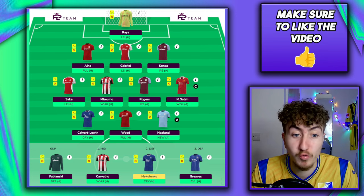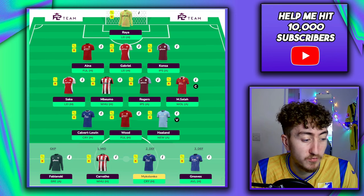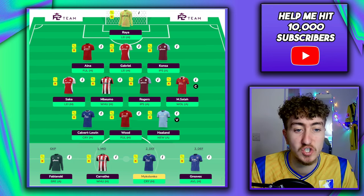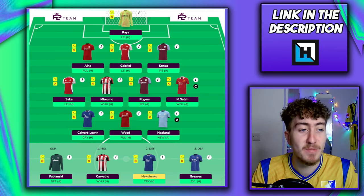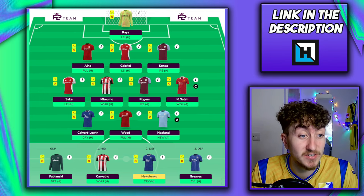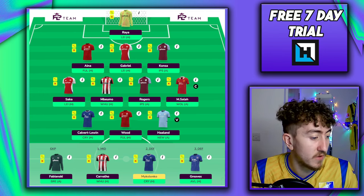In terms of the other two forwards, Chris Wood is now on penalties for Nottingham Forest at 6.1 million, with Fulham, Chelsea, Crystal Palace, Leicester, West Ham and Newcastle as the next set of fixtures. Sign me up — I'm a big fan of that one. We were worried at the start of the season about his minutes, but it looks like he's going to be the starting striker for Forest on penalties. What is not to love?